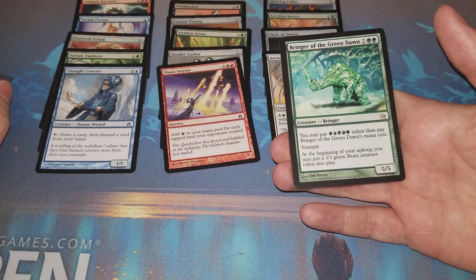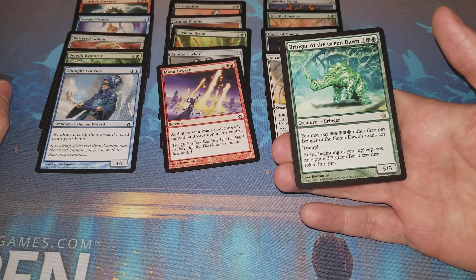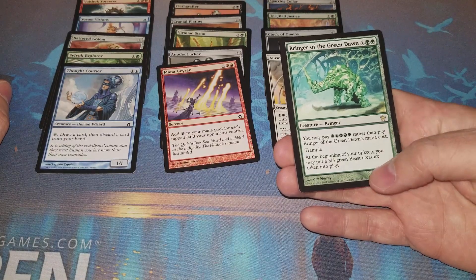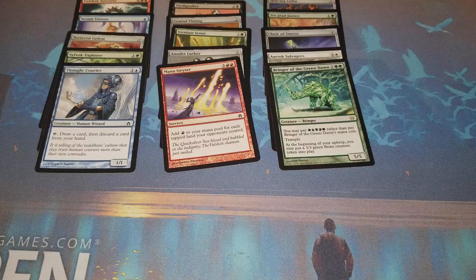The rare is Bringer of the Green Dawn - you may pay one green rather than pay its mana cost, which would be seven green green. It has trample and at the beginning of your upkeep you put a three-three beast creature token into play, and it's a five-five. So for one green you get a five-five trample that makes a three-three beast every turn.